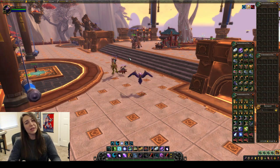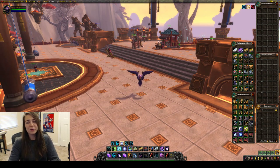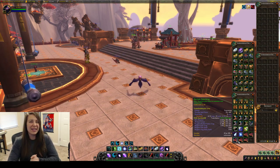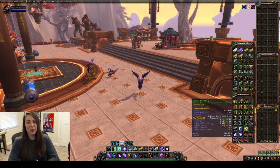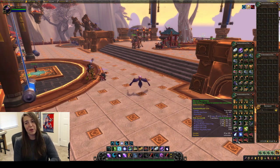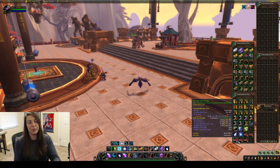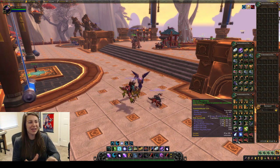The one thing that you can get in Wailing Caverns that you can't get elsewhere would be the Deviate Hatchling, and we actually were lucky enough to receive five of them. It is about a 6K region market, with a 0.01 sell rate though, so that will take a while. The only positive is you can cage it and uncage it and sell both, so you have double the chance basically to sell it.